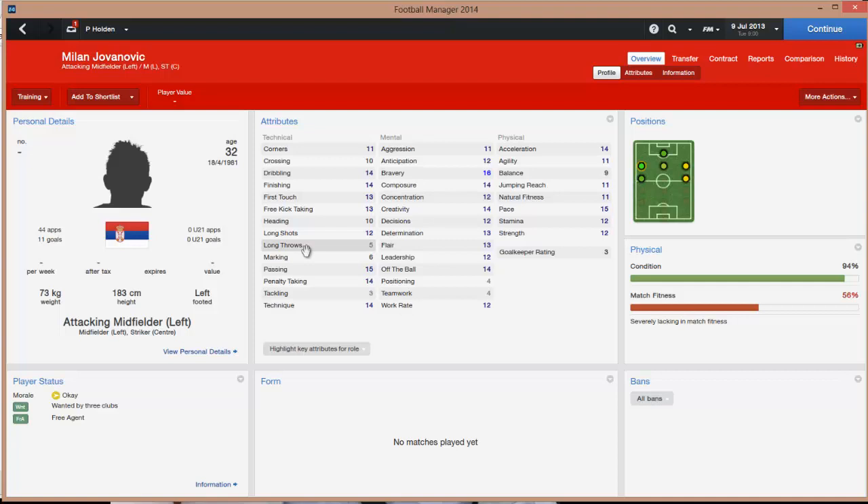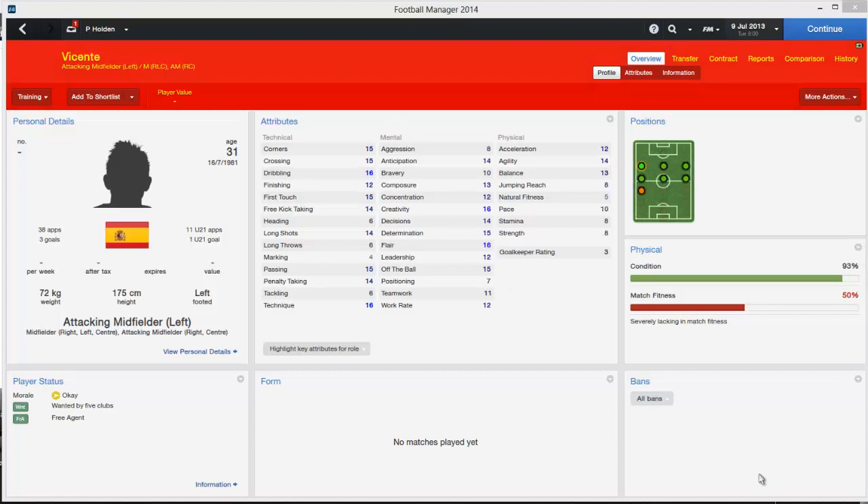Milan Jovanovic — Serbian, 44 caps and 11 goals, 32 years old, pretty standard attributes in the 13-15 range. Here we have Vicente, a Spanish player who has gone downhill recently. Has been at Brighton, but 38 caps and 3 goals for Spain — that was a long time ago. He has very good dribbling, flair and creative attributes, so maybe worth picking him up.